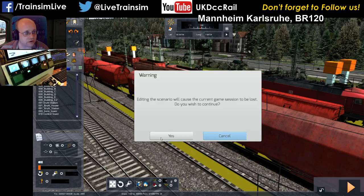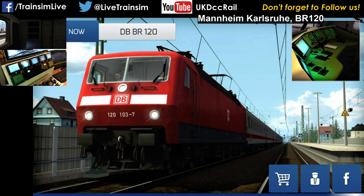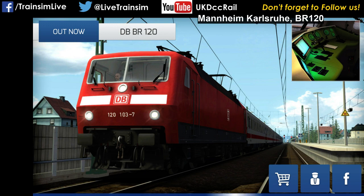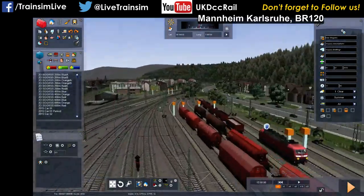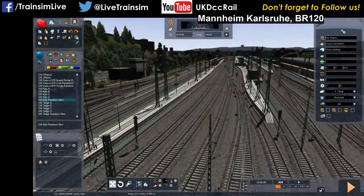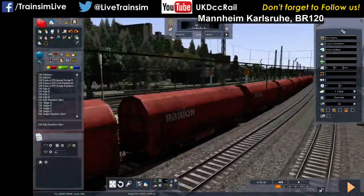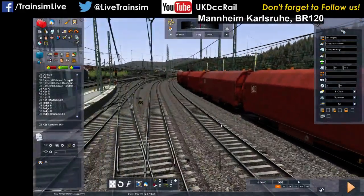Normally what would happen is you'd go into scenario mode — this is just a free roam, don't worry too much about that. Let me turn the camera off. So normally when you're in the wagon selection here, you've got these ones like the A, B, C, and D, so you'd normally place it the way you would normally place a wagon. But you've also got this one that's called Random Skin, which is quite clever actually — it's very simple but it does the job. So I just place it, and what you'll find is that they're actually all different. There's a DB one, different DB ones, and some weathered ones. So basically, when the wagon is instanced, it'll randomly pick one.